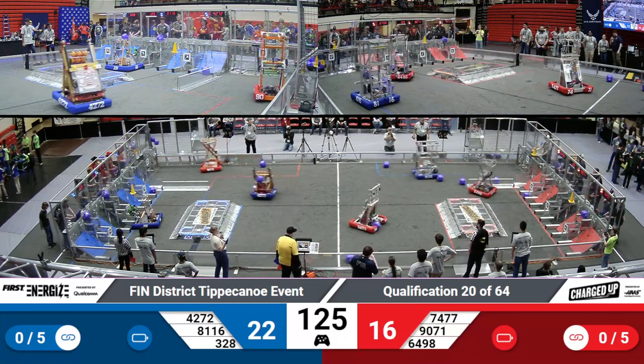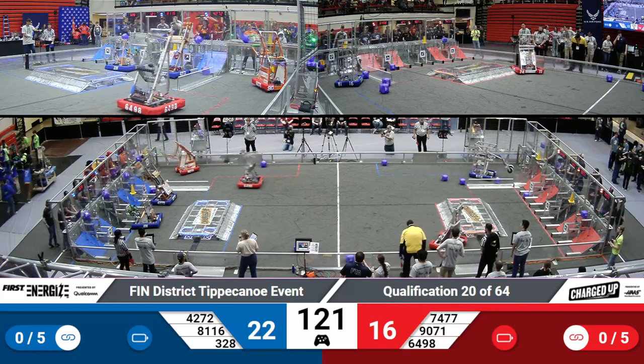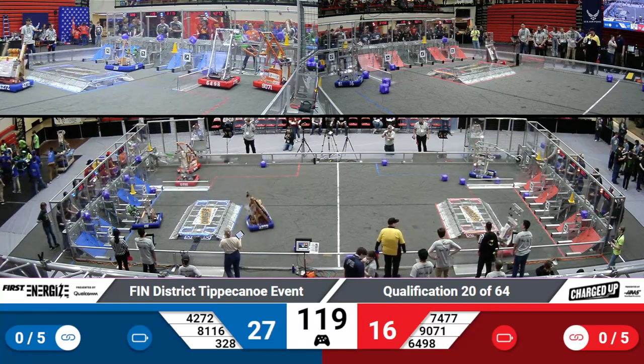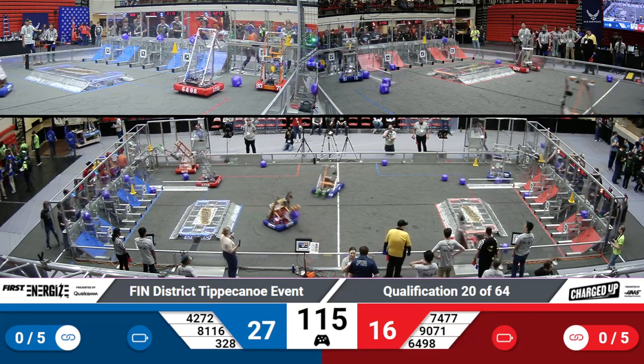Castle Robotics is able to place a cone on that top row for the Red Alliance in their co-op grid. Maverick Robotics places a cube on the top row for the Blue Alliance, and it looks like Penn has moved into action.